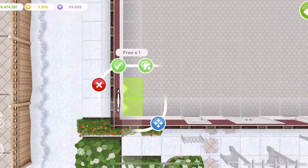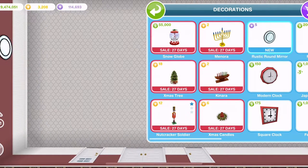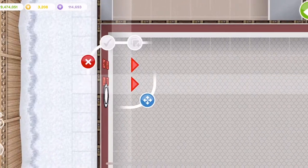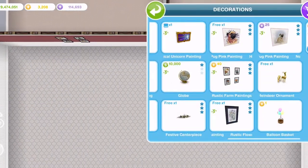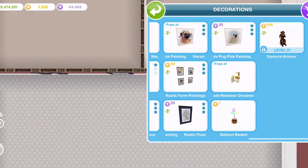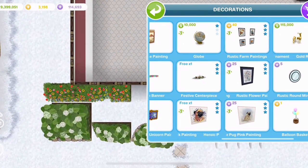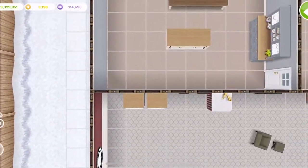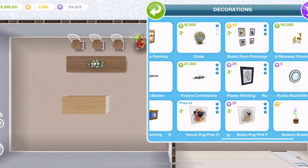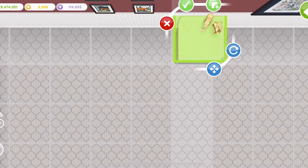In the decoration section, we have a rustic round mirror. Place one of those down and then there are 5 SP after that. We also have some rustic farm paintings — that's 40 LP after you've placed the first one. We have this festive centerpiece which looks beautiful, and additional ones are simoleons to buy, which is nice. And a gold reindeer ornament that has to be placed on a table.